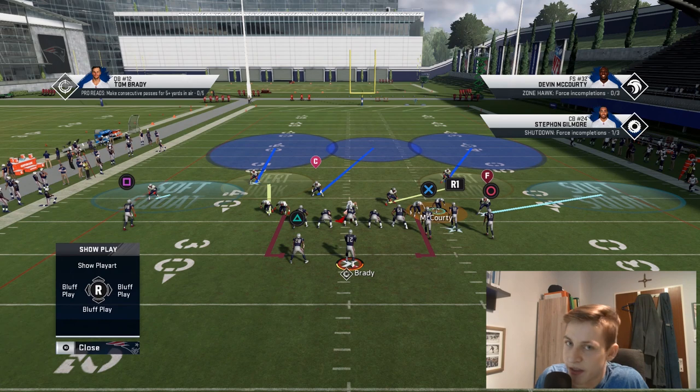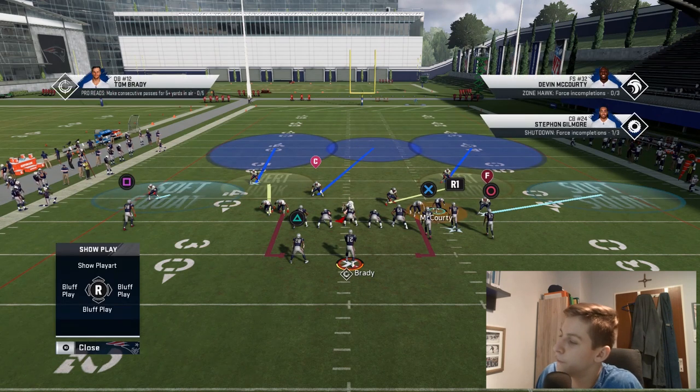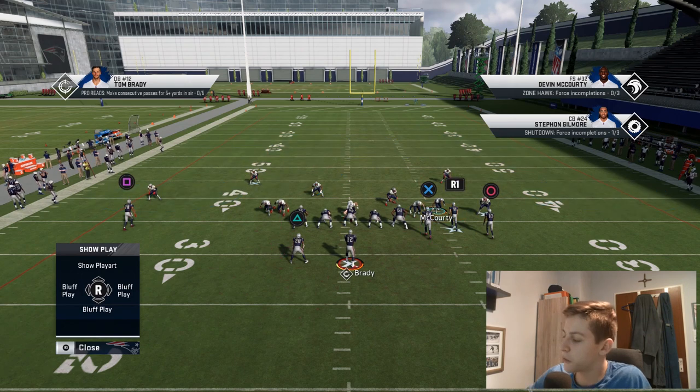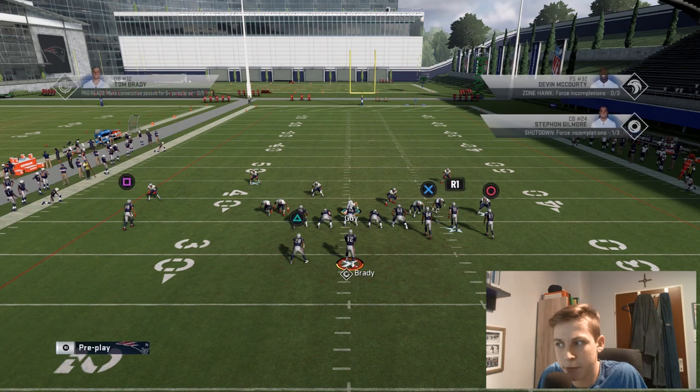When you have a fast QB, make sure you have as fast a player as possible in that spy spot. Players with 96 or 97 speed — a lot of teams have a Michael Vick type — is just going to run away from anybody without at least 95 speed. 95 speed is still going to run away from those guys, but it's going to contain him a little bit better.